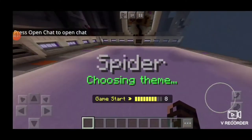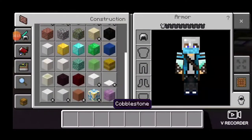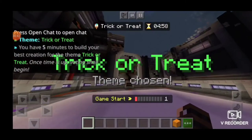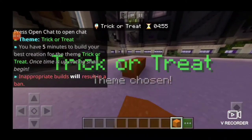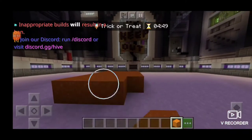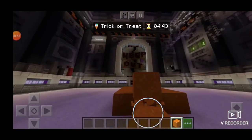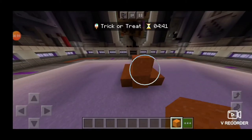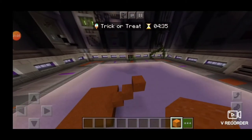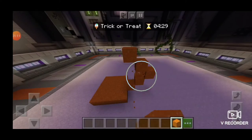Oh yeah, they're all Halloween themed still — trick-or-treat. Well, let's just build like a giant jack-o'-lantern bucket I guess. All right, let's get the base of this thing, make it like a four by four. It's going to be so annoying because round shapes in Minecraft just do not go very well.